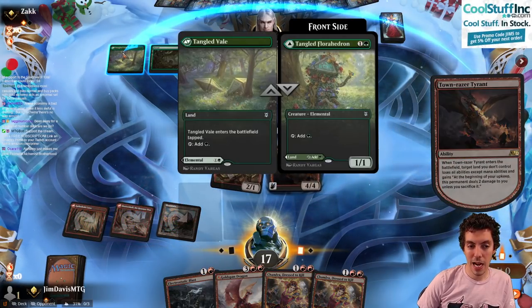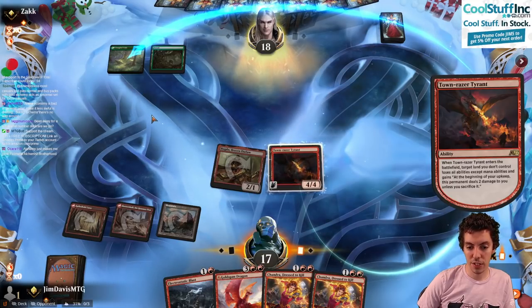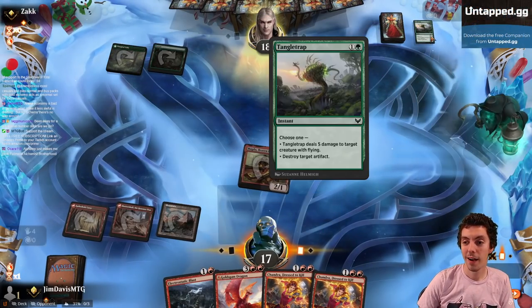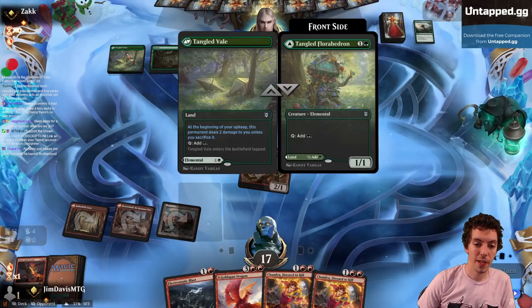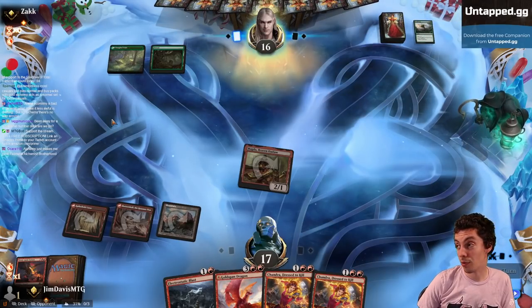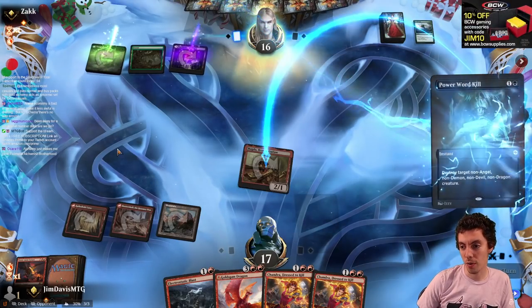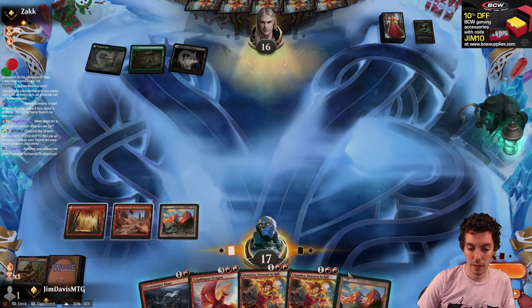Tyrant on the Veil land — Tangle Trap! The value's still there though — it's still a Sulfuric Vortex land. That's gross. Tangle Trap — you did not see that one coming. Good show. Power Word, sure. Land, land, Chandra.